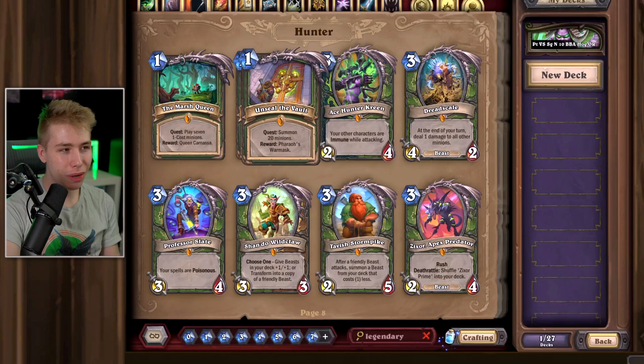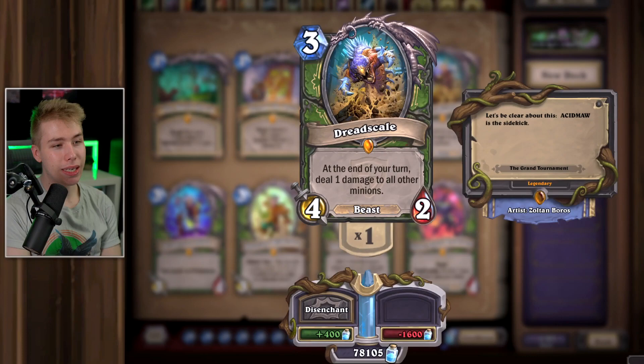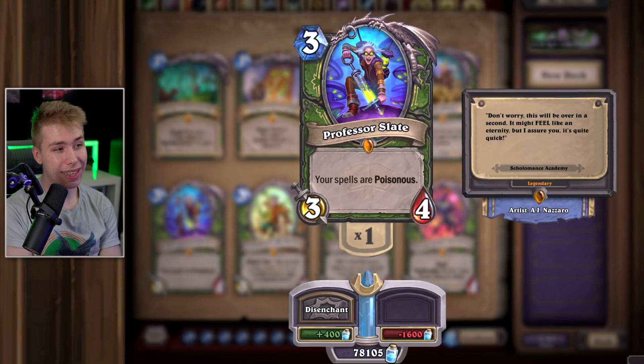At this point we're going to have some cards appearing twice, like Ace Hunter Kreen. The card is alright but just doesn't do that much — it does save your minions but only for one turn. Dreadscale — pretty bad. Dane used to play it in Reno Hunter, but it deals one damage, so just play anything else. Professor Slate — your spells are poisonous, which is a cool effect. If you get it in any class outside of Hunter, great; if you get it in Hunter, terrible. The card doesn't do much, disenchant it.